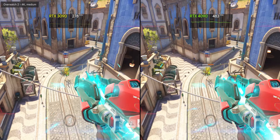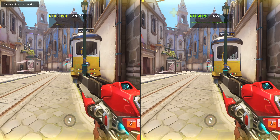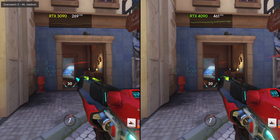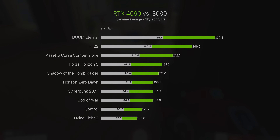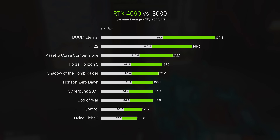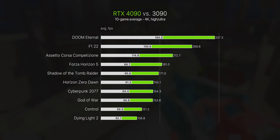Nvidia are always kind of secretive about rasterization-only performance gains when they announce these GPUs, causing people to speculate that the gains aren't much. But as you can see they are still pretty substantial without even factoring in ray tracing or DLSS. In the end, looking at pure rasterization output, we're averaging close to double the performance of the RTX 3090 at 4K — meaning most of the time you're hitting over 150 fps with maxed-out settings.